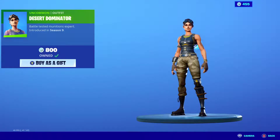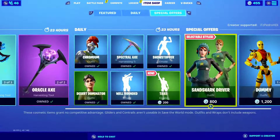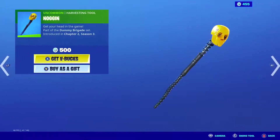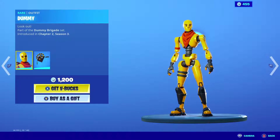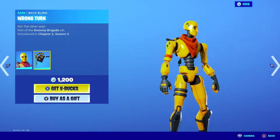Desert Dominated, one of my favorite skins, is back in the shop. In the special offers we have the Sand Shark Driver with two other styles, the Noggin pickaxe, the Crash Test wrap, and the Dummy skin. This Dummy skin has been around for a while — parts of him were on the map at one point, like buried, with his arms and feet being part of a chest. We also have the Wrong Turn back bling.